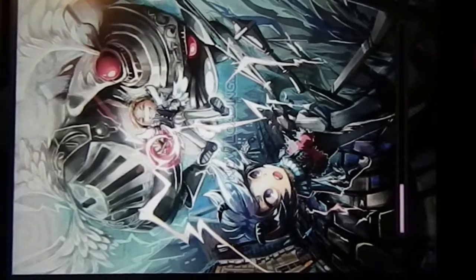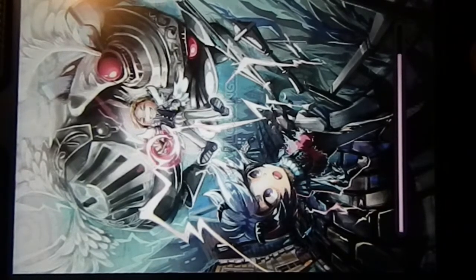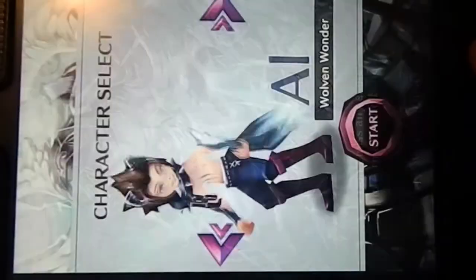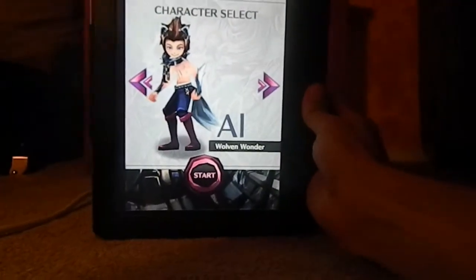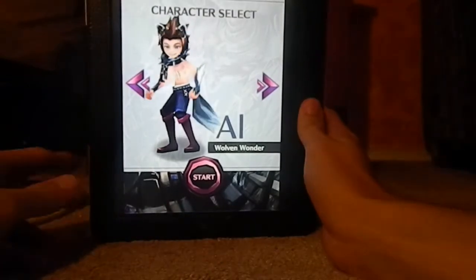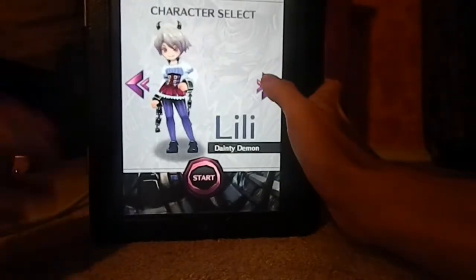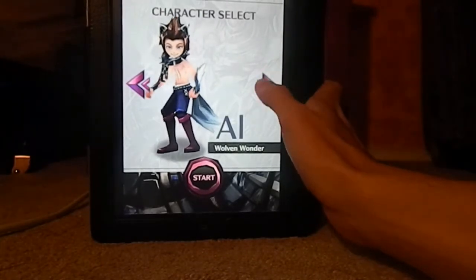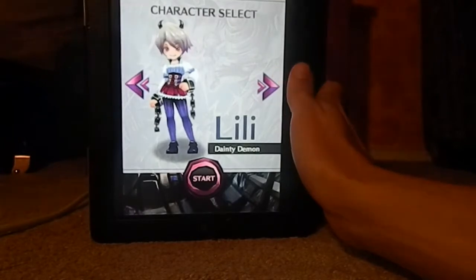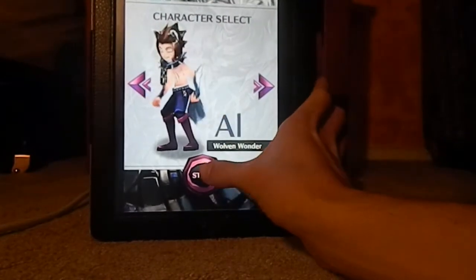We'll see if it goes landscape in a second, otherwise I'll have to turn it. Let's see — character select. Looks like you could be one of two people: a wolf in wonder called Al, I think, and a dainty demon called Lily. We'll go with the wolf in wonder.